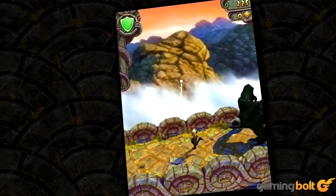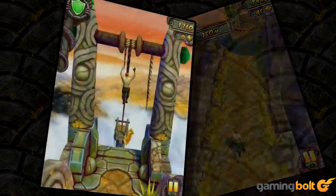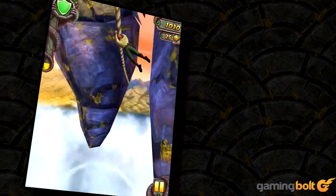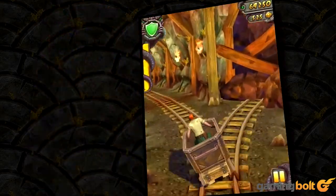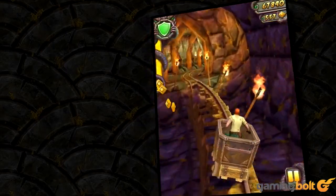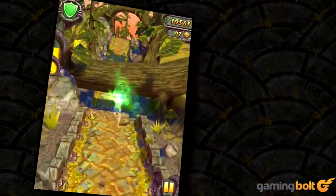Temple Run 2: The original endless runner returns in an even more explosive quest. Developed by Imangi Studios, Temple Run 2 throws in more characters than you can shake an enraged monkey at, but refines the gameplay to include new obstacles and new ways to traverse the environments, like zip lines. The ability to collect green gems as a sort of extra life is also welcomed. It's the same compelling gameplay and fluid controls that make Temple Run 2 a must for anyone on the go.